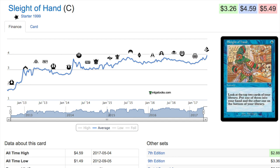Let's talk about Sleight of Hand from Starter 1999 — it's a common, and if you have that set you have a lot of copies. It's the best modern-legal version of the card, reprinted in Ninth Edition. The only reason it's so good is because we don't have Gitaxian Probe, Ponder, or Brainstorm — Probe and Ponder were banned, and Brainstorm isn't in modern.